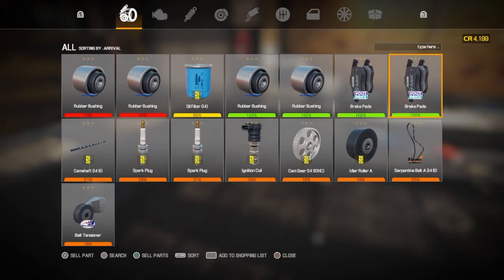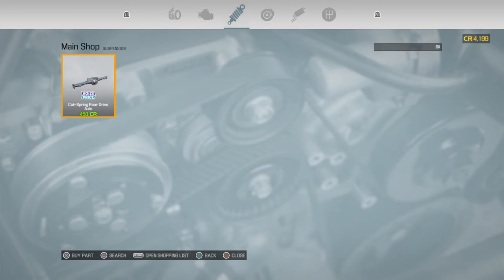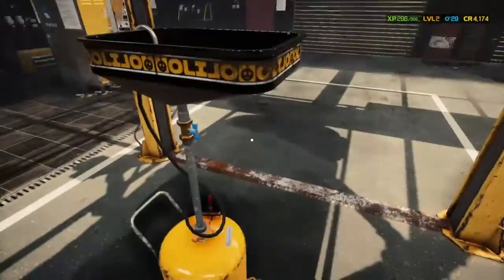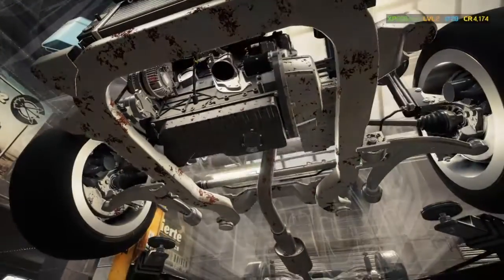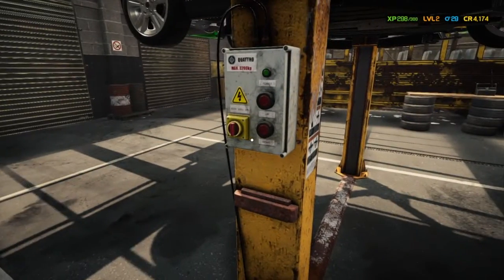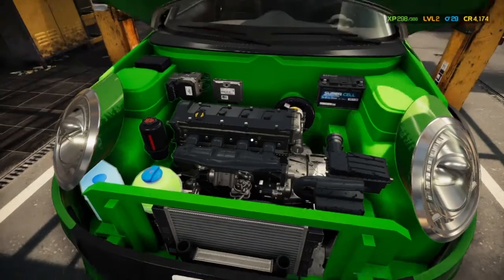I've got the brake pads and the things, but I still need the oil. Here it is. One fresh filter coming right up. We've changed the filter. We're going to fill it up with oil, take it for a test drive. Now, tell me which brake pads are really toasted.